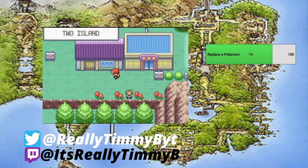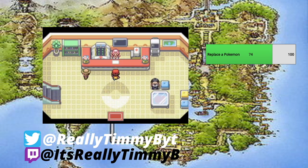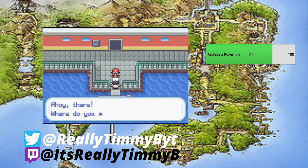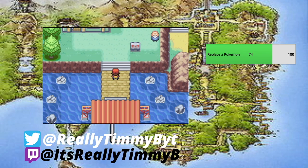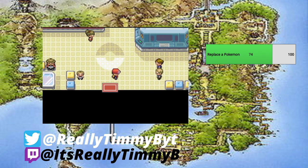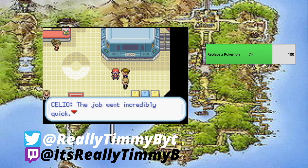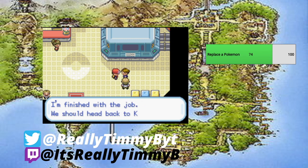Let's go back to One Island. Back at One Island, let's talk to Bill and Celio. We delivered the Meteorite and the PC is up and running. Well done Bill and Celio! Now we're going back to Kanto.